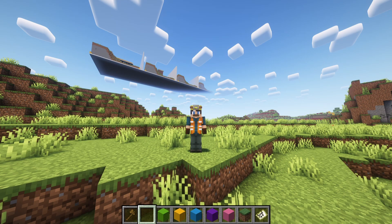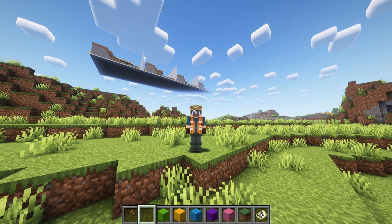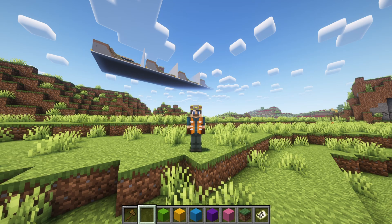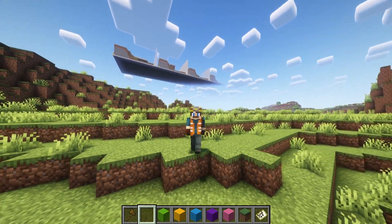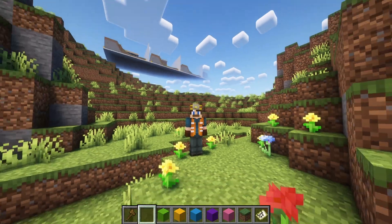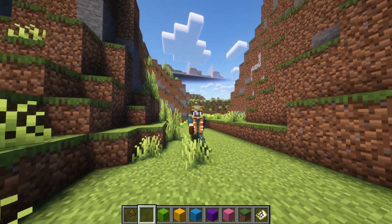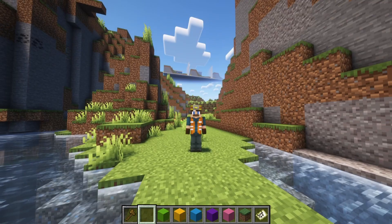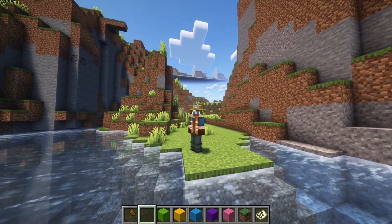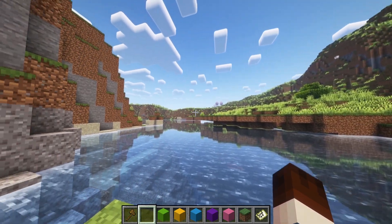Site analysis involves examining the characteristics of a location to determine its suitability for a project. In the real world, this means studying factors like topography, soil quality, environmental impact, and existing infrastructure. In Minecraft, we follow similar principles to ensure our builds are stable and harmonious with the landscape. Whether that be an open plains, a small oasis, a seaside beachfront, or any other location, we are constantly analyzing site options and weighing our design requirements against the world's natural terrain.